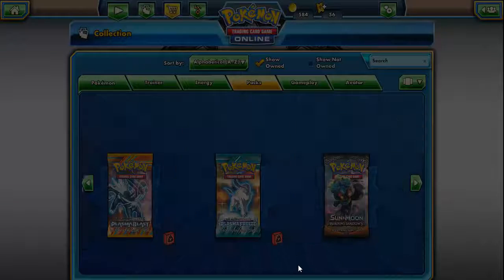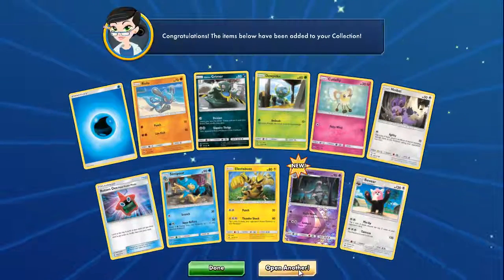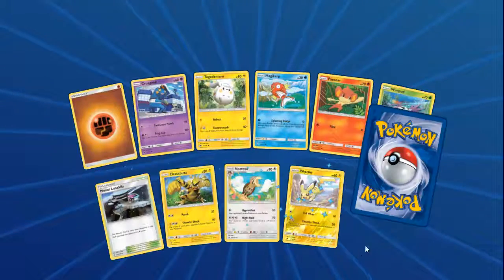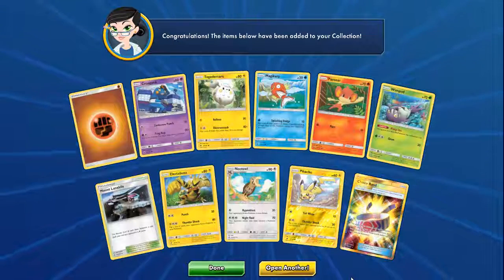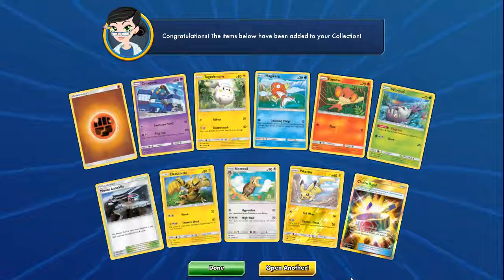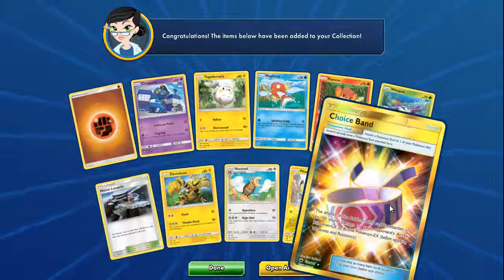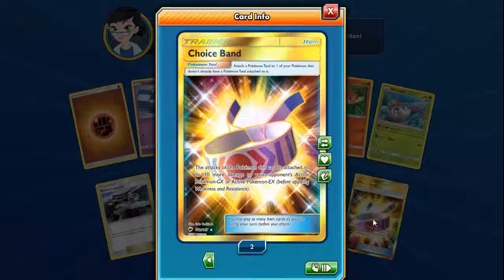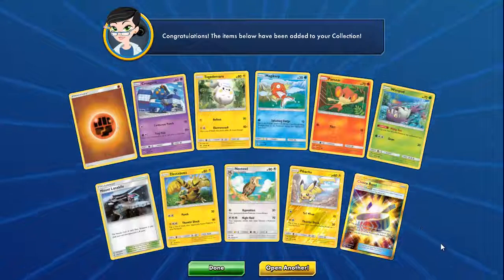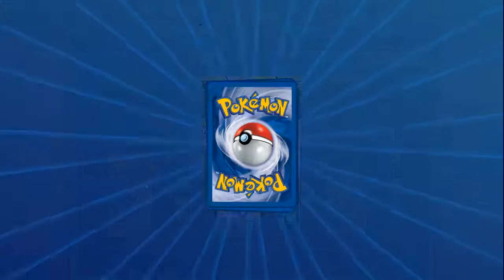Meowstic Rare Reverse and a Passimian. I really put a strain on my voice pulling those two Secret Rares. Another Lycanroc. I'm done — there's no way — this cannot be real. Another Choice Band! How have I opened three Secret Rares out of what, 46 packs? That was second to last pack too. That felt so good — two Choice Bands!